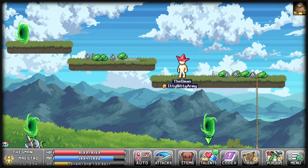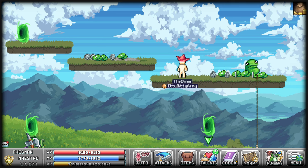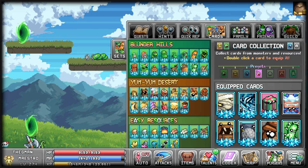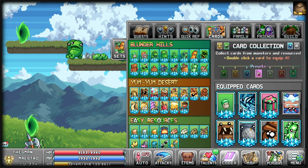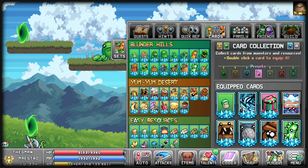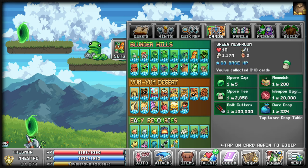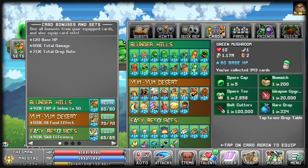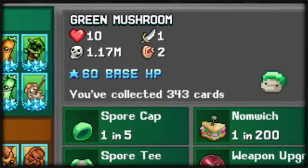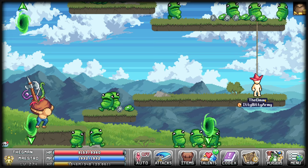If you kill enough monsters or farm enough materials, something called a card will drop. You start off with four card slots, which can be found in your codex under cards. Double-click the card to add it and get a boost to damage, health, etc. Collect enough cards of one type and they will get upgraded with a star, making the effect much stronger. You also have card sets — once you collect enough, you can use one card set at a time. The cards will also show the mob's health, accuracy needed, damage, and how many times you've killed that mob per character.